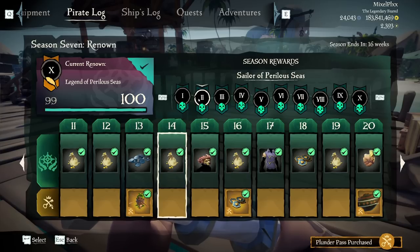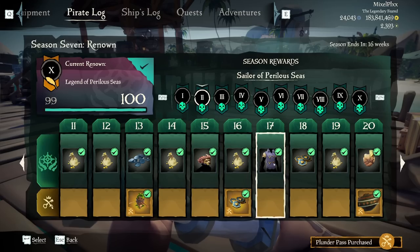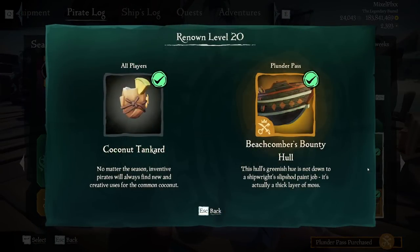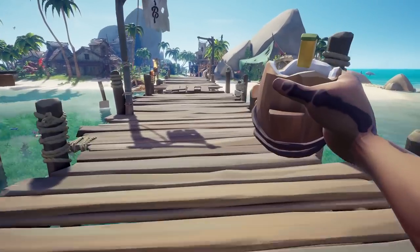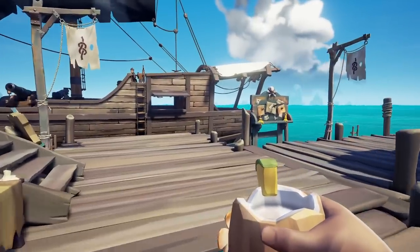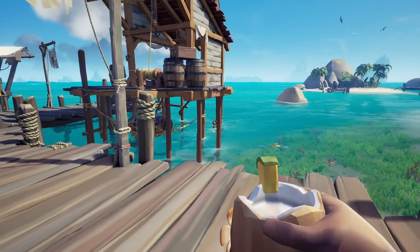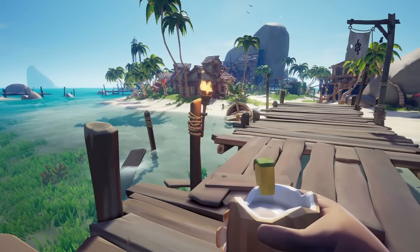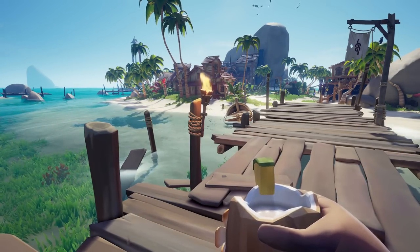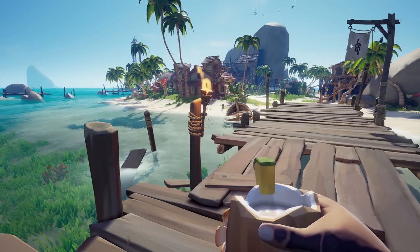Now we're going to start getting into the Captaincy stuff. We're going to put on the Captaincy shirt and hat, and equip the Coconut Tankard. The Coconut Tankard is pretty cool — you can see your grog jiggling, with a little cut of pineapple sitting on your coconut. I love when Rare makes unique one-of-one items and creates genuinely new models rather than reusing existing ones.